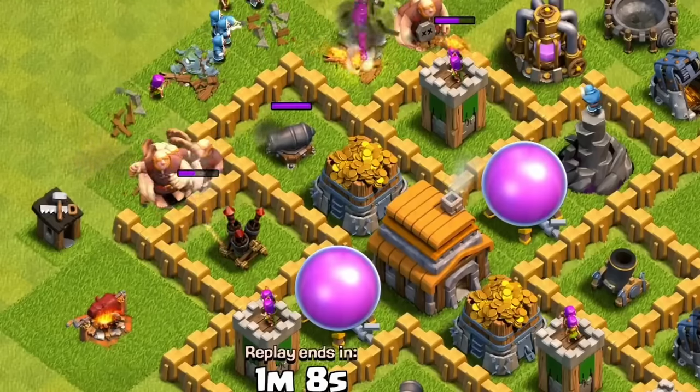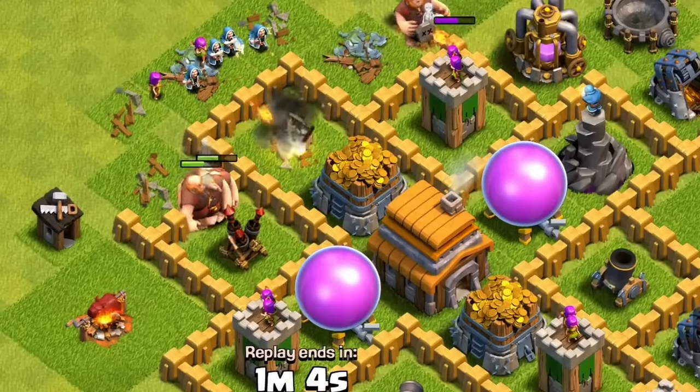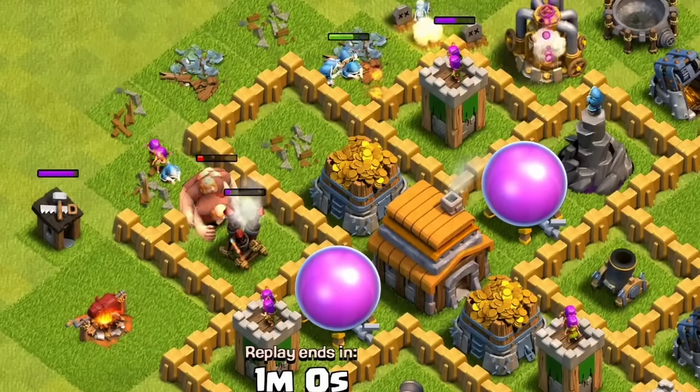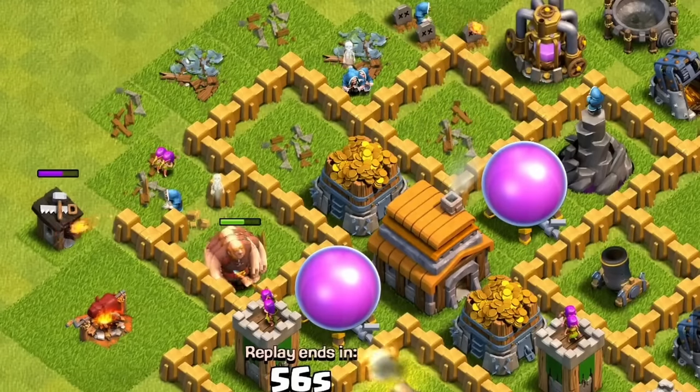It would be around town halls 4 and 5 that walls would actually start to play a role, and they played quite a big role since there were way more ground troops and attack strategies in the game compared to air attacks — there really was only the balloon.